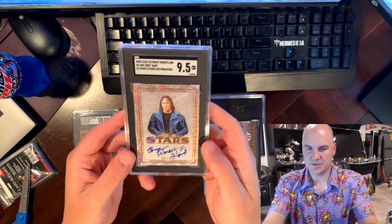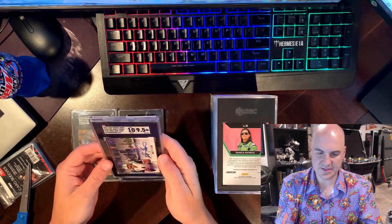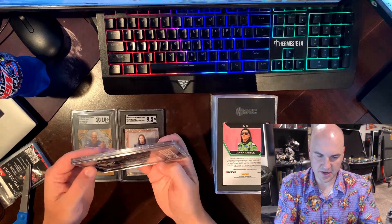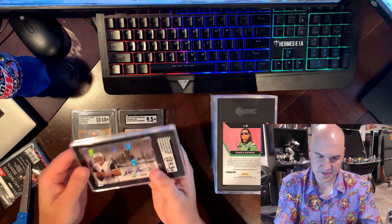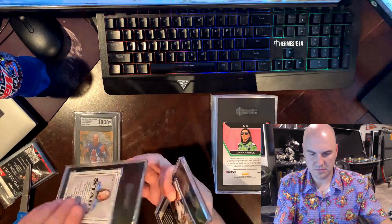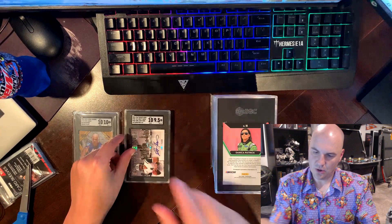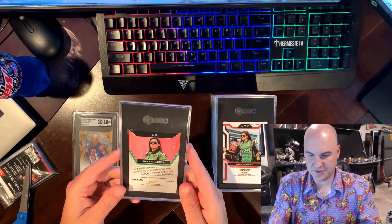He's my GOAT, so I'll definitely keep that. Next we have a Bret Hart Sports Heroes auto — I believe this is numbered, not sure to what number. It got a 10 for the auto and a 9.5 overall, so this is nice. It's a little loose in the case — I'm not sure if that's normal for SGC. This is numbered 3 out of 5, so this is a really nice card. I may sell this one, we'll see.